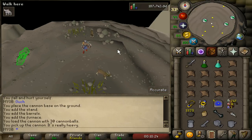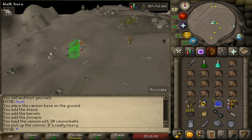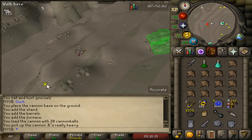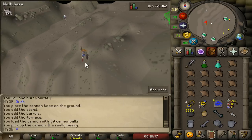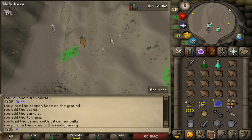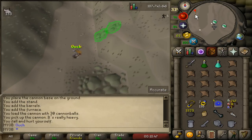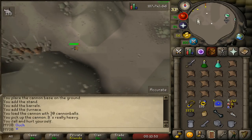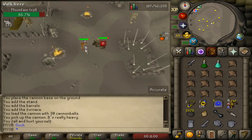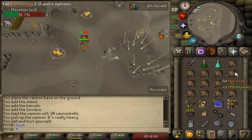Once you get to the top, climb down the agility shortcut to your west and descend the mountain. Get past the passageway and run southwest, then keep going west and climb down the second agility shortcut if you can — if not, go around and come down that way. Run west down the little passageway and here you'll find the Trolls. Go somewhere around the fire — that's where I usually like to drop the cannon. Drink a dose of your Super Combat Potion or Super Set.